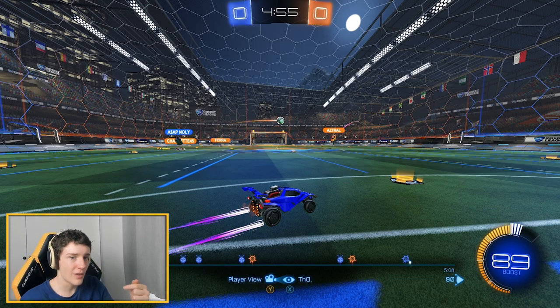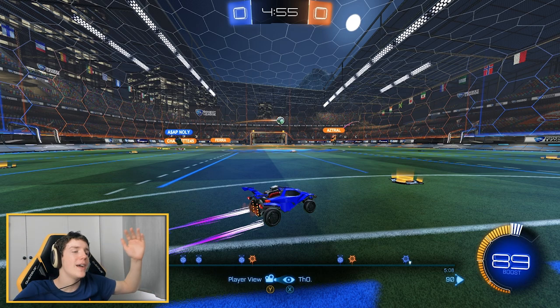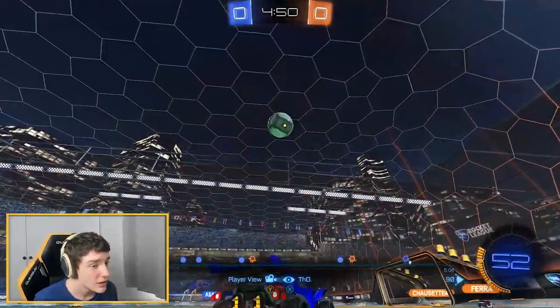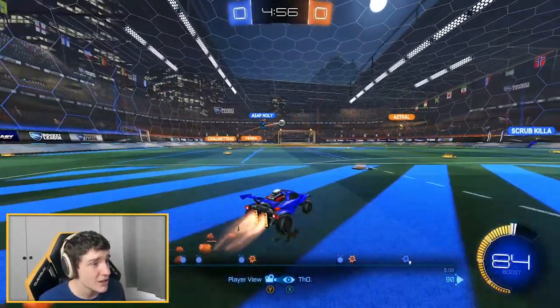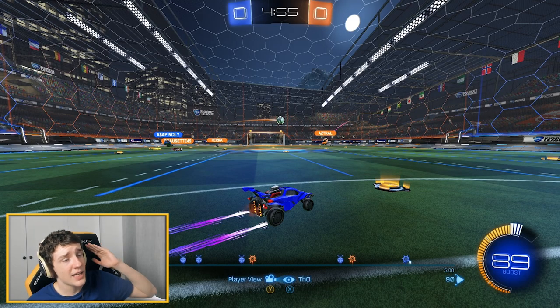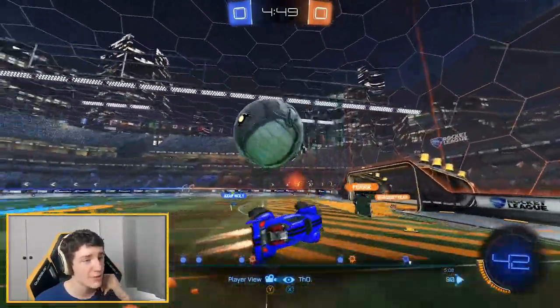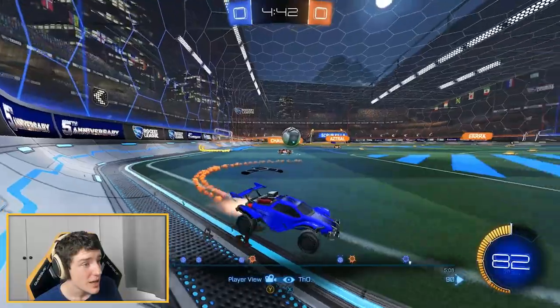If you turn around at the halfway line, you'd be closer to the play but entering at a slower velocity — the ball might just go past you. That's why wide rotations matter. Look — supersonic, loads of momentum, hits it to the wall. This entire play came from Tho coming in from a really far-away angle with a nice wide rotation, boosting quickly. His boost management is great — 100 boost, loads to work with. He went all the way from the corner and still had 40 boost before he got demoed.